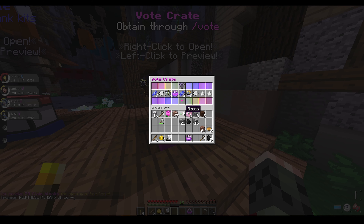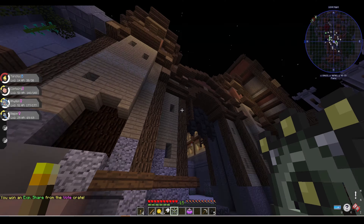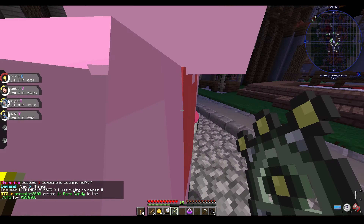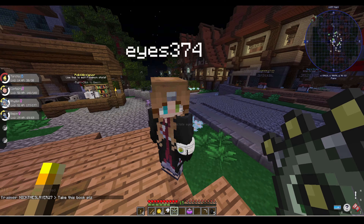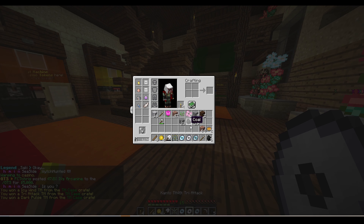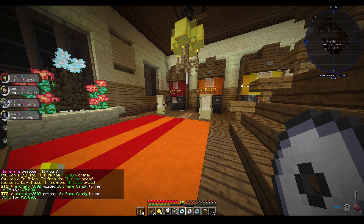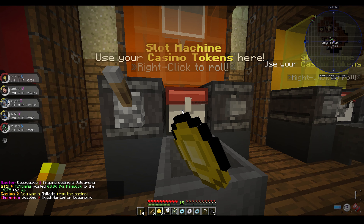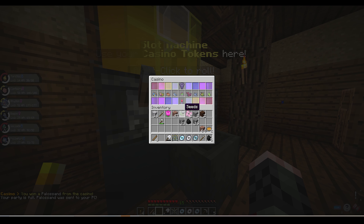On day 13, I had more vote crates to take advantage of, so I went ahead and used them and got an XP share on my last one. I was super excited, so I started jumping around with the XP share in my hand and showing it off to people on the server. Then I opened up a TM case and went to the casino to open up a couple of tokens, ending up getting a Gallade, a Poliwhirl, and a Mimikyu.